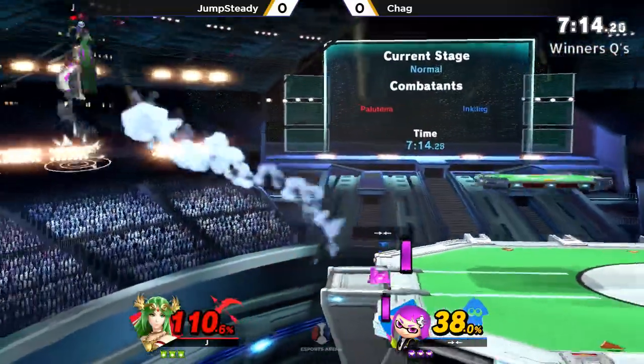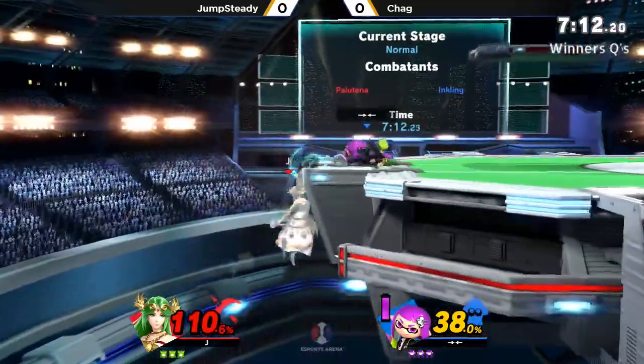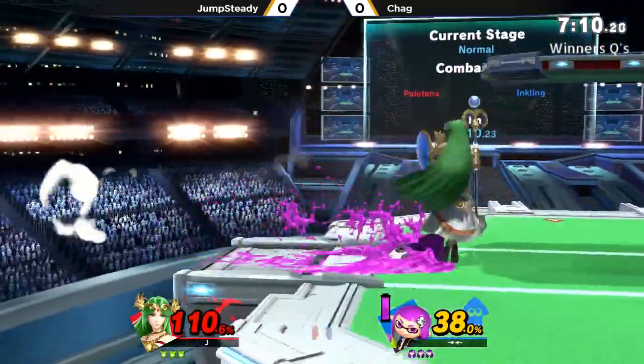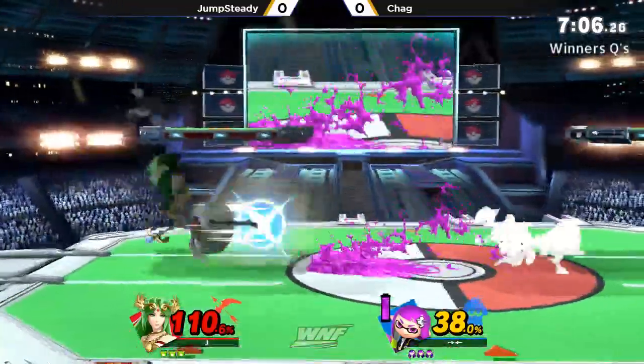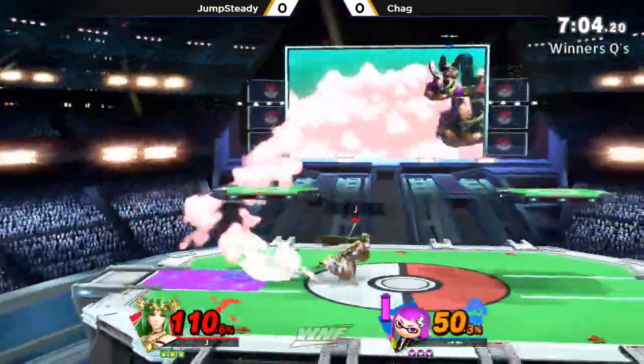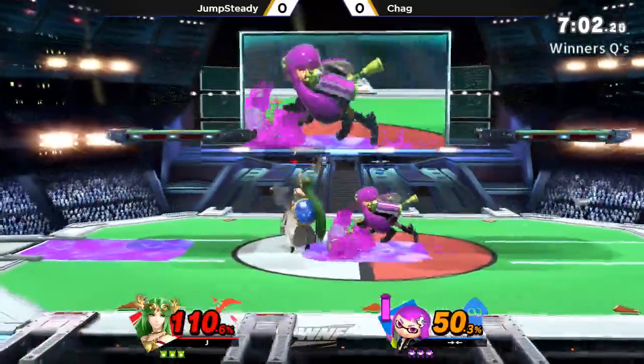Back air is probably the best out-of-shield option, but how often is that going to happen? And a rising back air kind of hits a little higher as well. Inkling's kind of tiny — just a little bit, not the tallest character in the world.